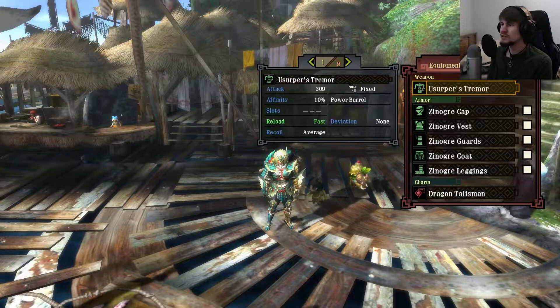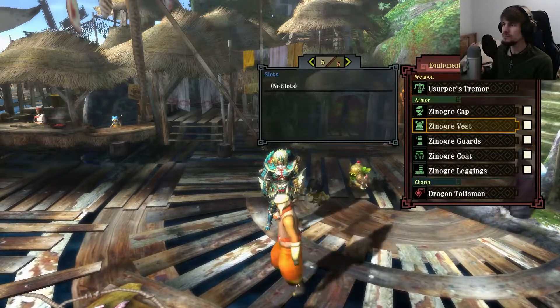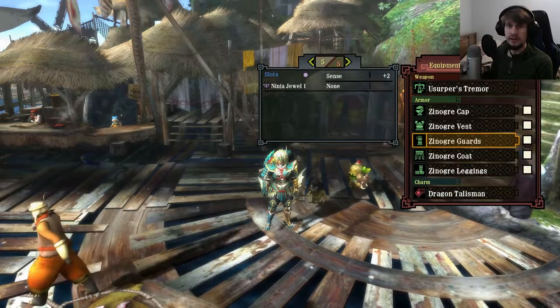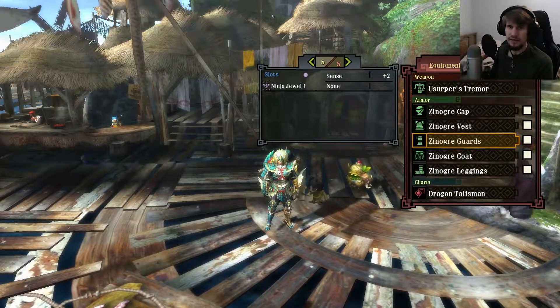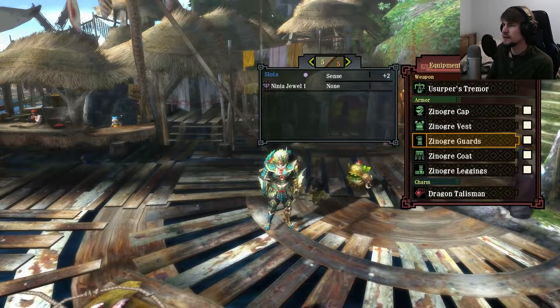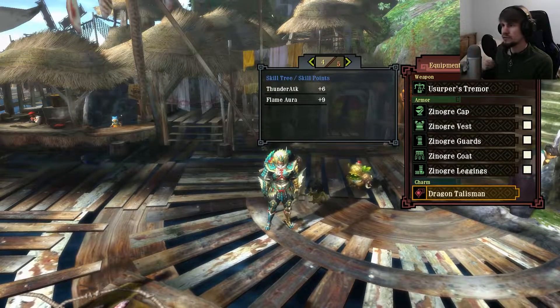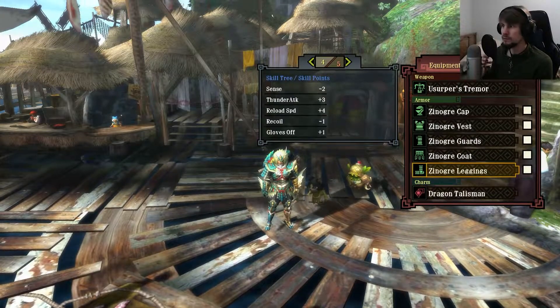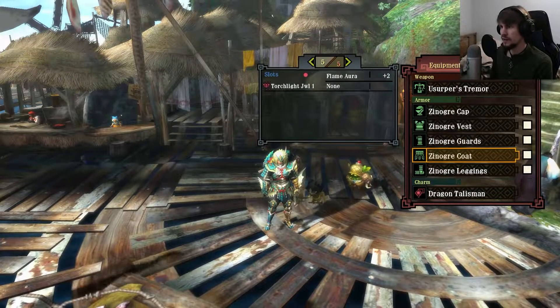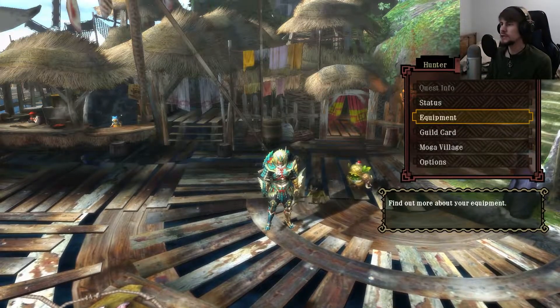So let's see exactly what jewels I've got on. I've got the Quick Load jewel, no slots on the chest. Ninja Duel, because it gives you a taunt negative status — basically the monster attacks you more — so I put that in to offset that. The dragon talisman gives us Thunder Attack +6 and Flameore +9, and then another Quick Load. Pretty easy to jam it up for some nice things.